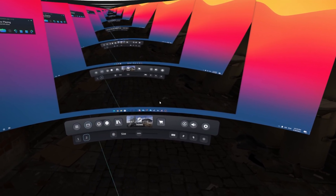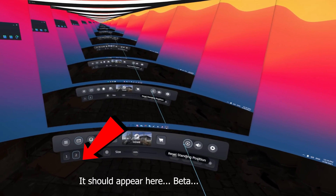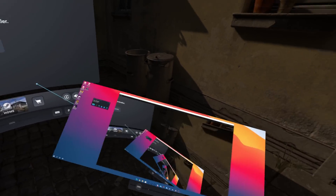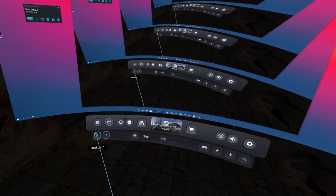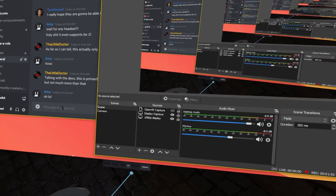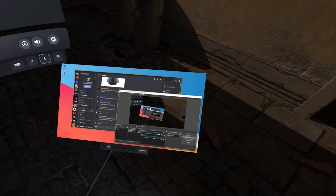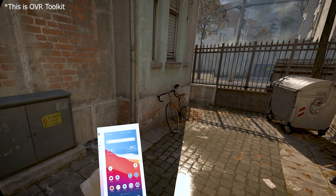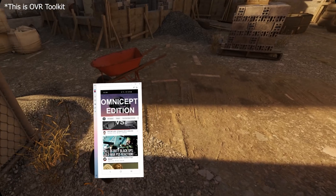If you press the little plus button, you'll see all the windows open on your desktop, and you can put those windows on a single page so you don't have to use the desktop view every time. If you click the little controller icon, you can bring it to your controller and have different views there, resize them, and bring them into games as well. So while you're playing Half-Life Alyx, you can have your Discord chat and other views right there.